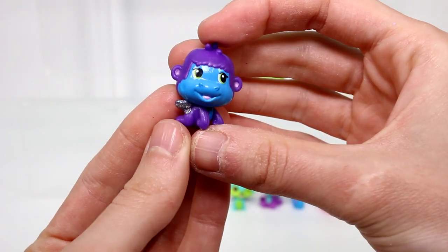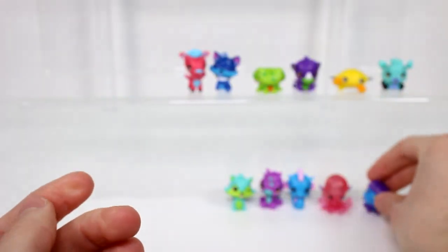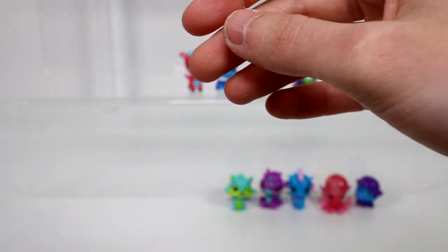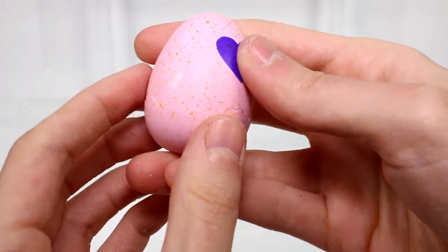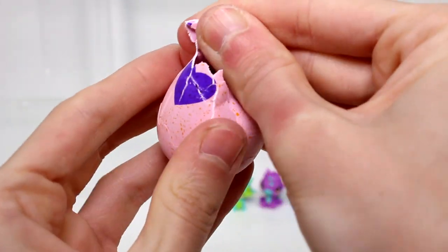Moving on to the next pack. We have this gorilla - this is gorilla bee and he is a common. On to the mystery eggs - we have this orange one so that would be the desert. Hopefully we get the other camel, that would be really cool.